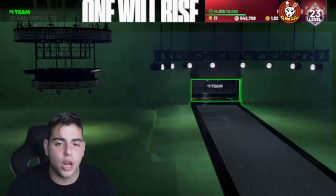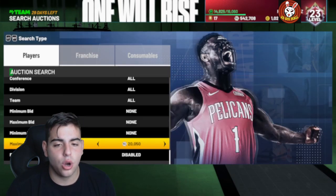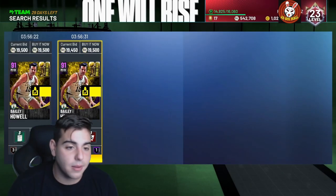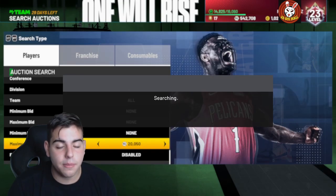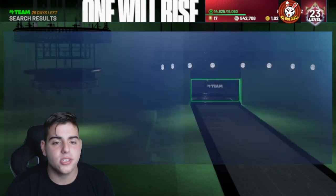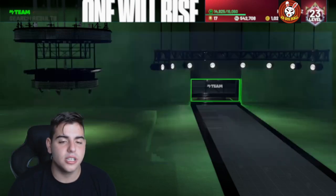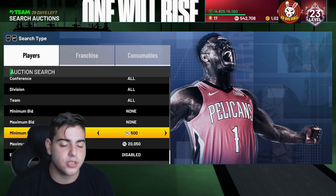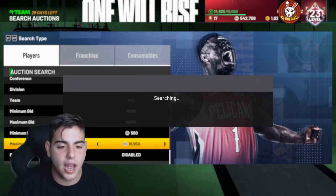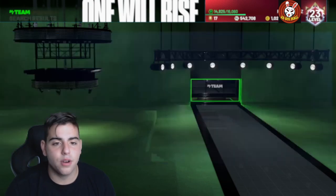If you guys remember the glitch from 2K20 — there was a giant glitch on the auction house and MT sites, and everybody in the community who had millions of MT was making even more. They lost so much business because nobody was buying VC; everybody was making 500K to 600K daily from the auction house glitch, happening around 5 PM Eastern almost every day. During that glitch I picked up a ton of Shaqs, got them for 200K and sold them for 500K — best week ever in MyTeam.